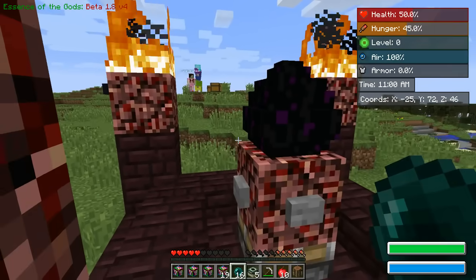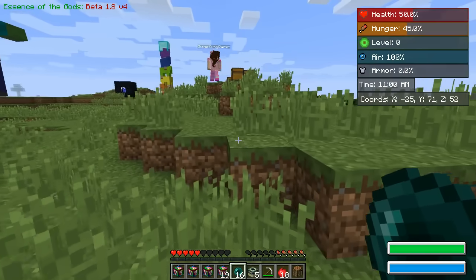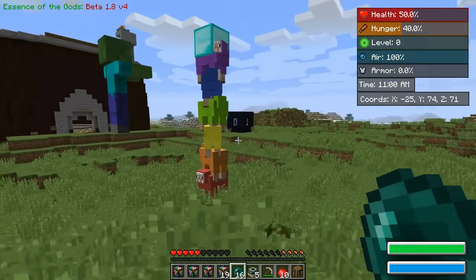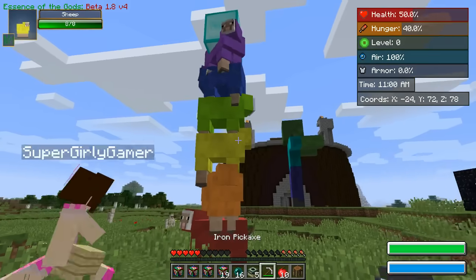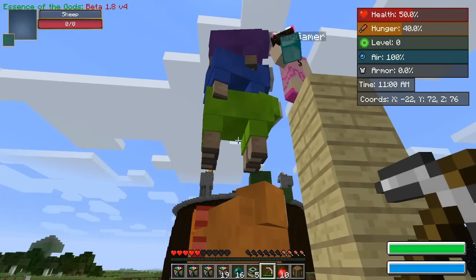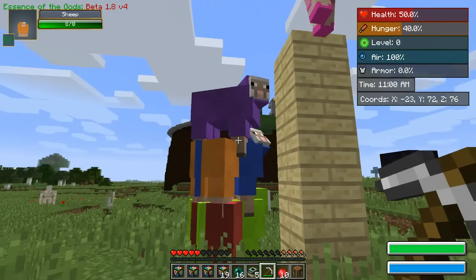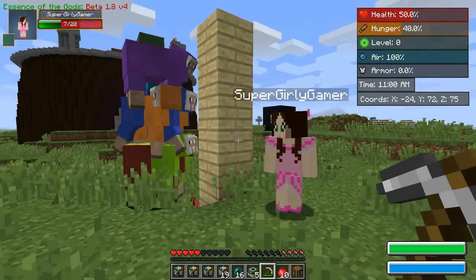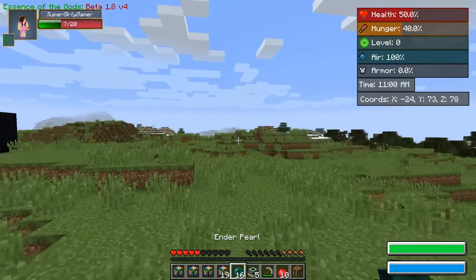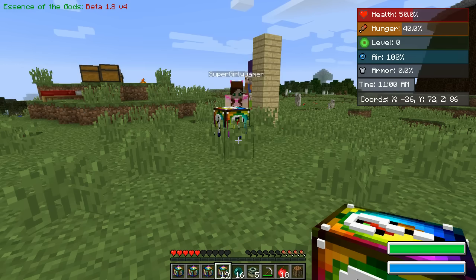Oh my god, look what I got — a dragon egg! That is so sick! How do you get that without killing them? I'm not really sure. Do you just kill the sheep that's on top? I don't know. Just do this — I brought them down! The diamond block just fell right off. I was trying to do it the humane way.